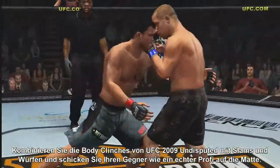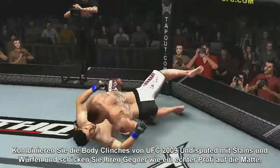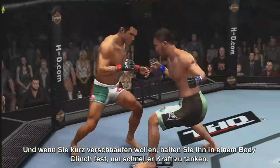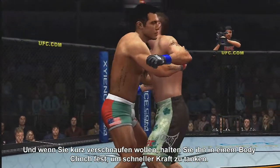When you combine UFC 2009 Undisputed's body clinches with devastating slams and throws, you'll take down your opponent like a pro. And if you need a breather, lock him up in a body clinch and you'll recover energy at an accelerated rate.